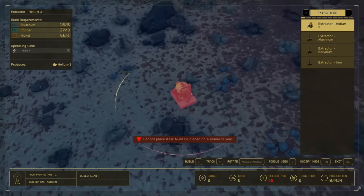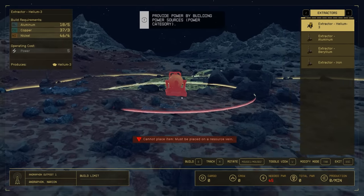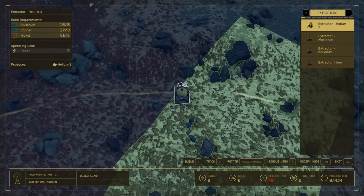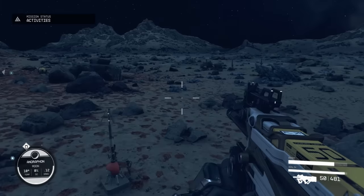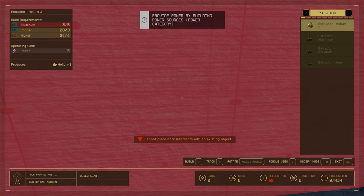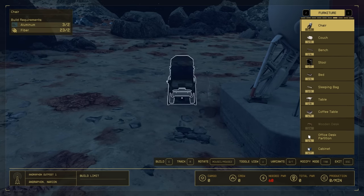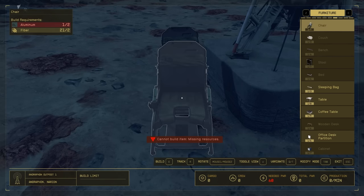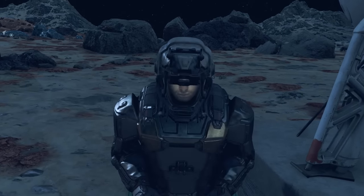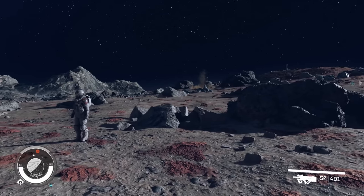You can also see where the resources are if you have the extractor selected in normal first-person view — look around and you might be able to see it in the distance. If there's loads of hills, it might be below the ridgeline, but it should be an easy way to find them. Next I'm going to go back to my outpost beacon, bring up the build menu, and put down a chair. I'm going to sit down to make it daytime because it's a bit dark. The chair will come in useful later as well. Now our outpost needs power.